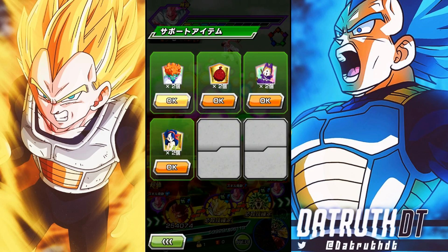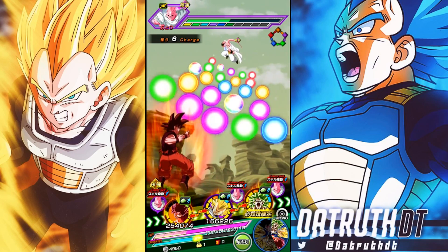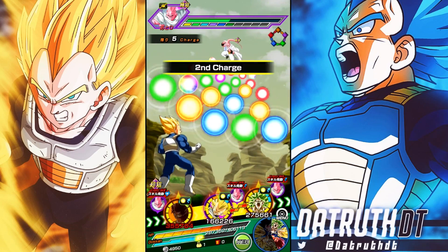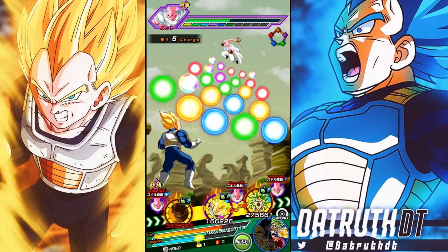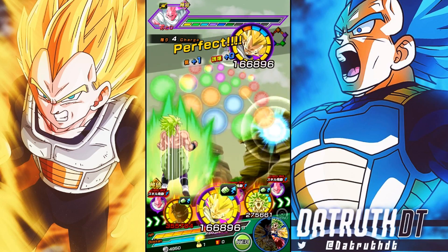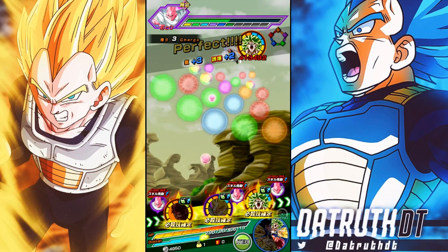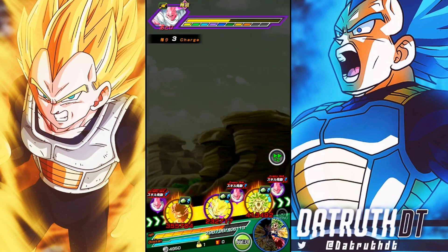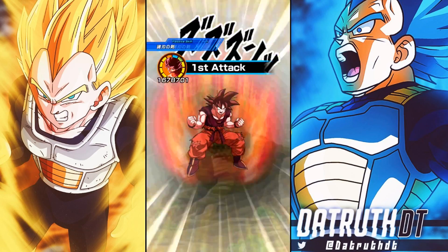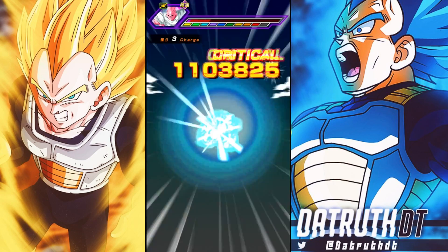I'll go ahead and drop a healing item to bring our health up a bit. Kaioken Goku is going to be fully built up with his passive by now, which is great to see. I'll give Broly the keys for the extra healing. This boost stage is the reason shenanigans like this are possible — getting the full transformations for both Goku and Vegeta.